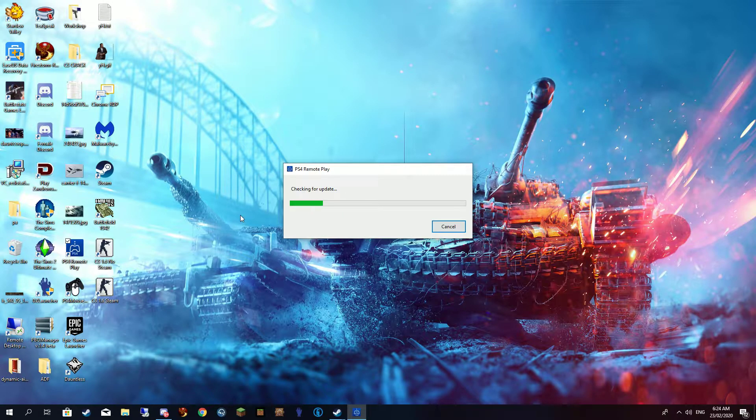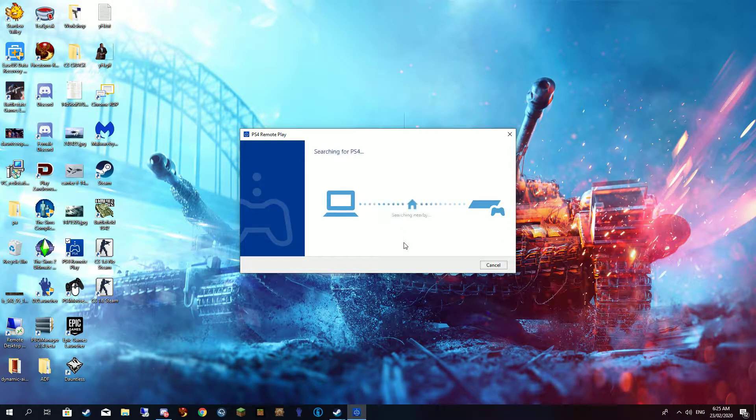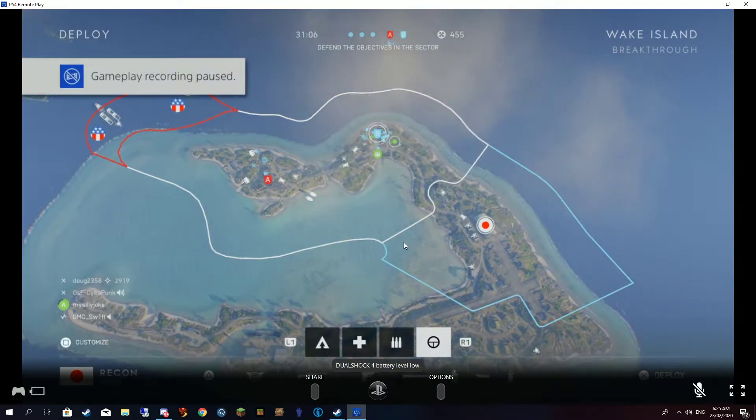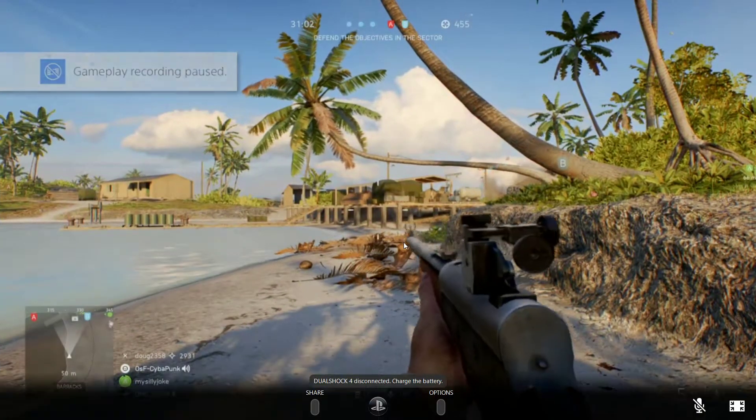You double-click this — you download this from the internet. This is essentially made by Sony. You do have to have a PlayStation controller hooked up to your PC. I'll plug mine in now and press Options. It will search for the PS4 on the LAN network, because I have my PC and my PS4 on Ethernet. And as you can see, here we are. Then you can swap to full screen.